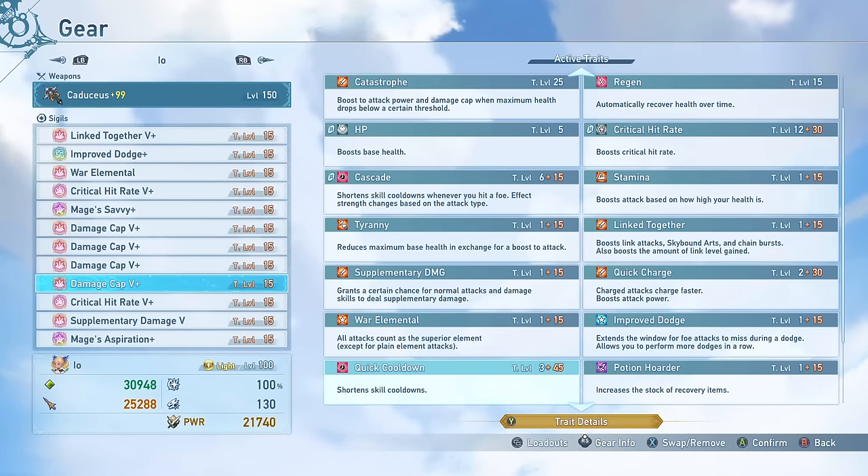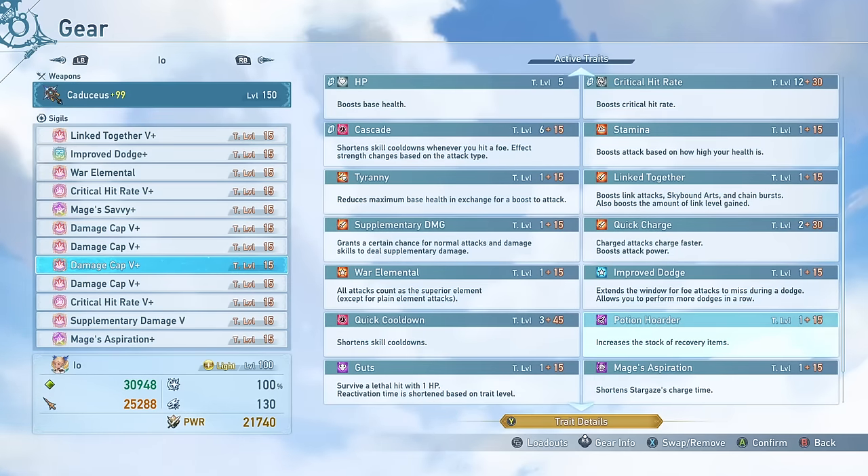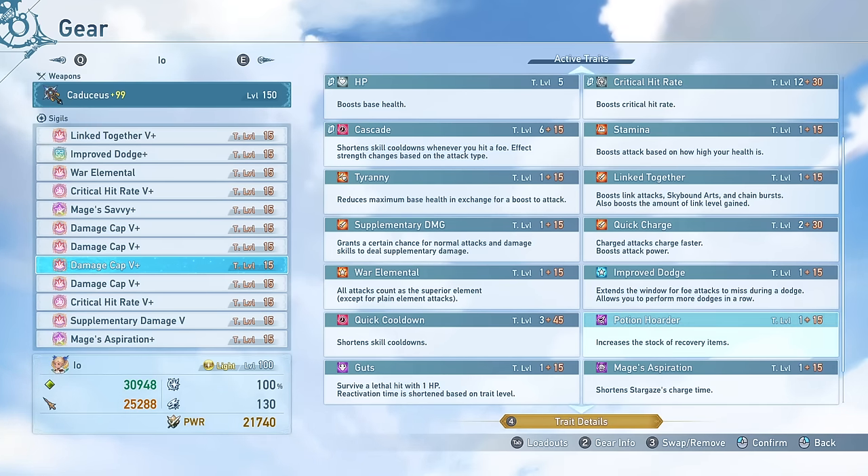The last one has Potion Hoarder. The defensive utility of Potion Hoarder is pretty much unmatched — I recommend running this on anyone. You get three revive potions and a lot of other potions in general; it's really good for overall safety. It also helps if you want to kind of tank through everything while holding your Stargaze cast, since you're able to restore your health while sitting in Stout Heart while waiting to cast your level 5 Stargaze.